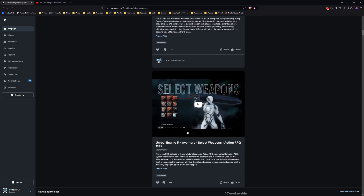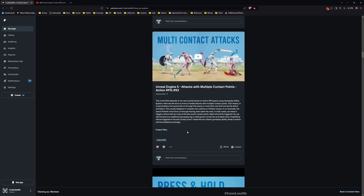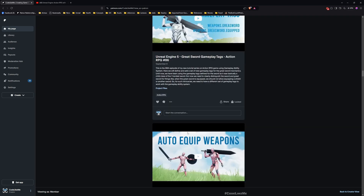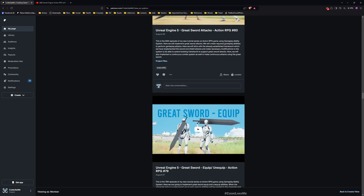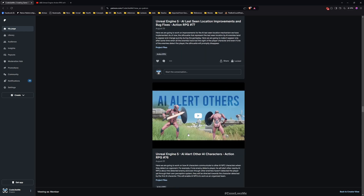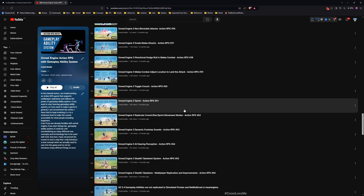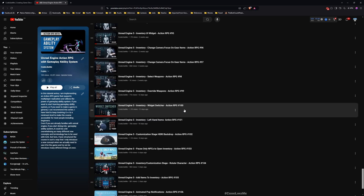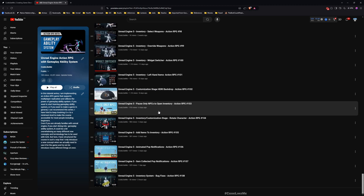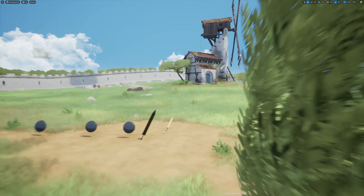Before we get started, I'd like to remind you that you can download the project files of this project and all of the thousands of projects I've done from the Patreon page. I'll leave the link to the project files in the description. This is part of the Action RPG with Game Ability System series, so you can watch all the episodes in my channel — I'll leave the link to the full playlist in the description as well.